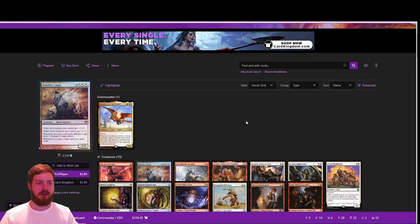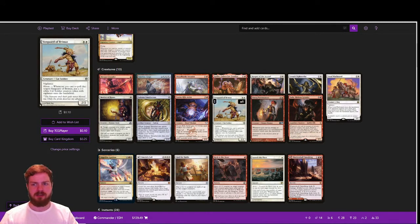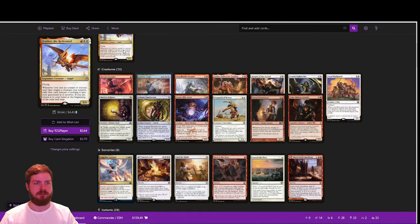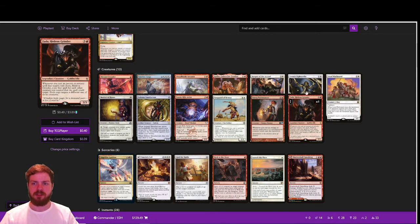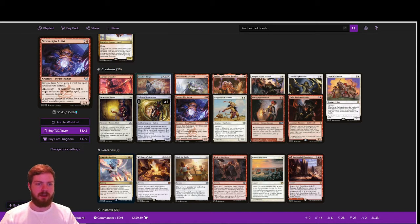Starting with our creatures: we've got Crown Crusader, Vanguard of Brimaz, and Young Pyromancer as token generators to go wide in case we lose Feather. Our liege does chip damage. Zada acts as a really nice way to pump our board, turning pump spells into overrun effects. We have ramp like Loyal Warhound and Solemn Simulacrum, and Storm Kiln Artist basically makes our instants and sorceries free.